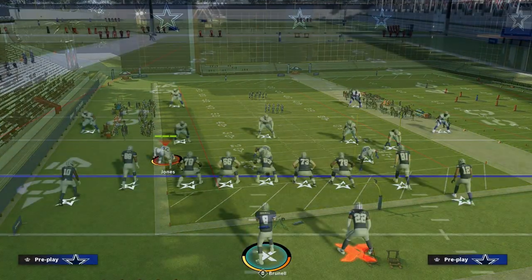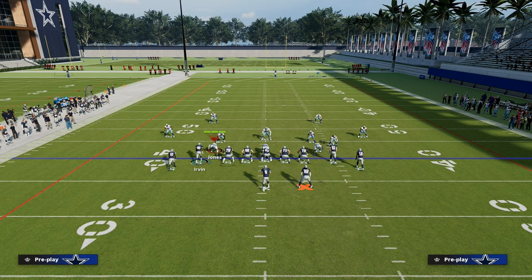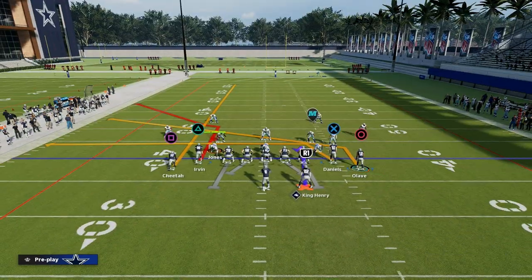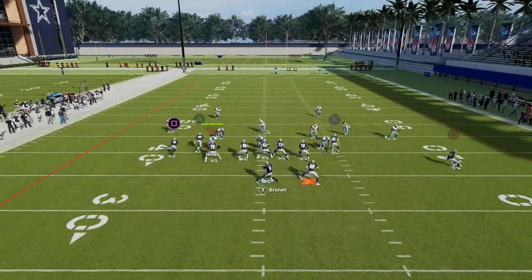We're going to show you a really good spacing route combo today. What we're going to do is streak our left side receiver, drag our tight end, slant our right side receiver, and just block our running back. This is what the route combo looks like — we're going to motion snap this slant a few steps to the outside.